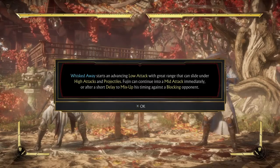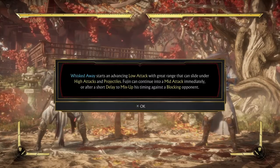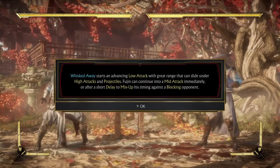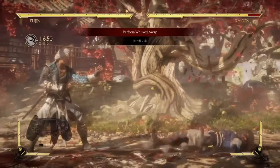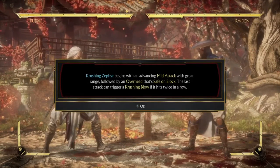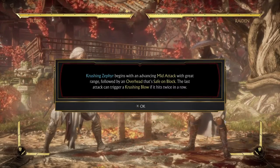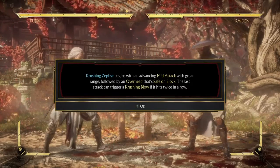Fujin starts an advancing low attack with great range that can slide under high attacks and projectiles. Fujin can continue into a mid attack immediately or after a short delay — he mixes up his timing against a blocking opponent. Fun fact: if you're trying to do a crushing blow, the requirement is to have the second hit only. You basically have to miss the first hit, but if you get the opponent with just the second hit, the crushing blow will come out.